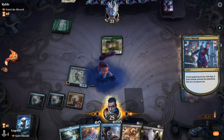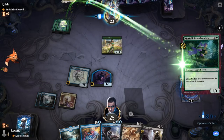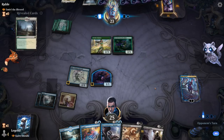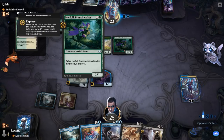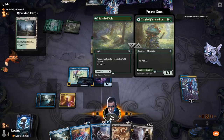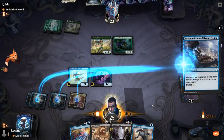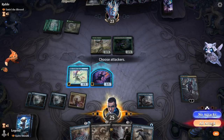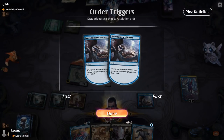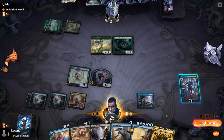Now we could have a bit of board presence — lots of unblockable creatures — and hopefully removal to back them up. Branchwalker finds a dual land, so next turn we could see Emile, although opponent doesn't have double white. Play Mission, draw two, draw one more with Kaito which will fall to the opposing creatures, but that's okay. Brazen Borrower — good interaction too. My hand's looking good. Opponent is unlikely to have many sweeper effects or a ton of spot removal, so I can keep drawing cards with my unblockable creatures.